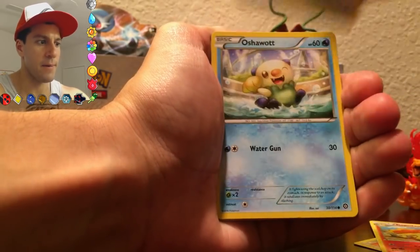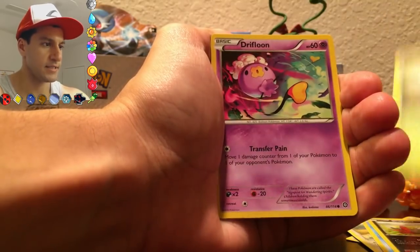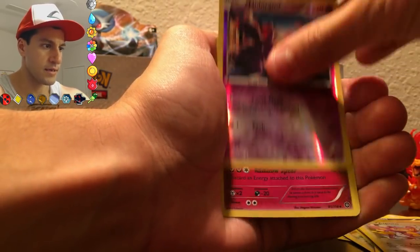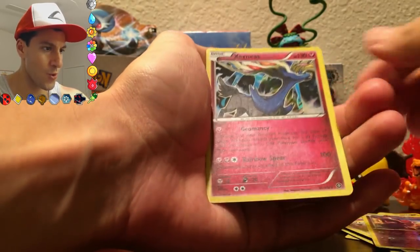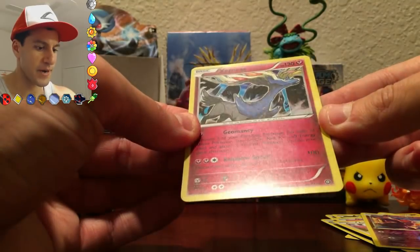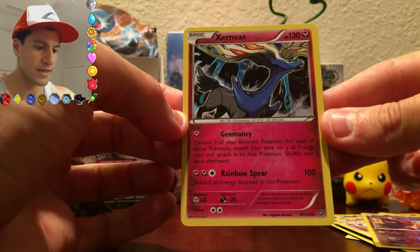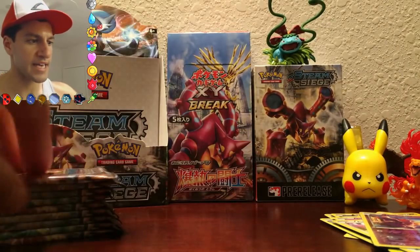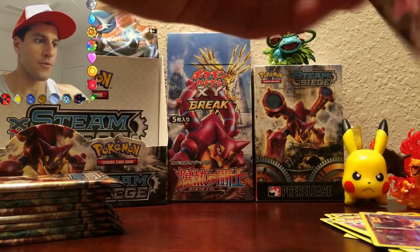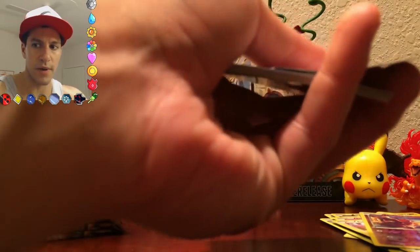Starting off this pack with a Rapidash, Ambipalm, Oshawott, Sneasel, a Drifloon, Ambipalm, Nidoran — and wow, a Xerneas Holo! You can barely see the holo on that, but that is a really cool looking card. If they would only go back to how they had the holos back in the earlier series, you can see those for a mile.